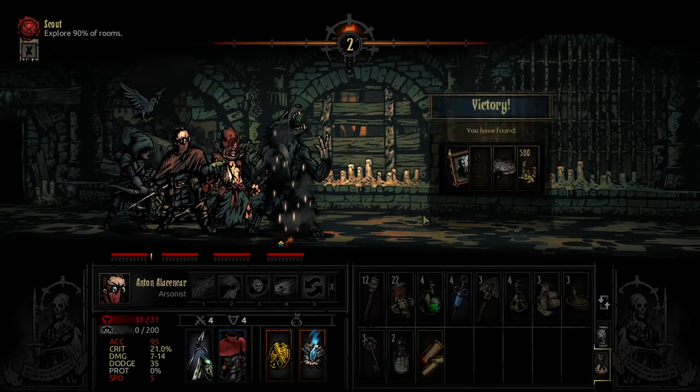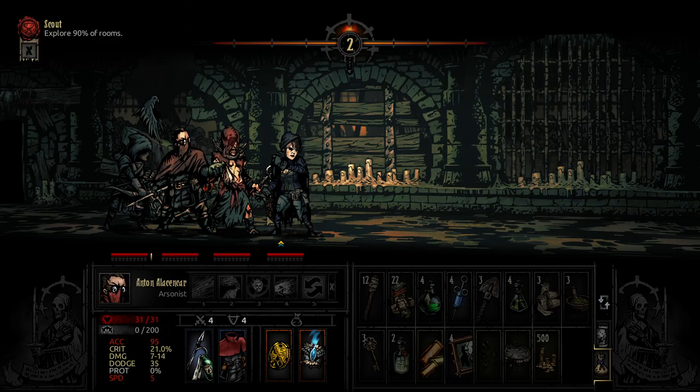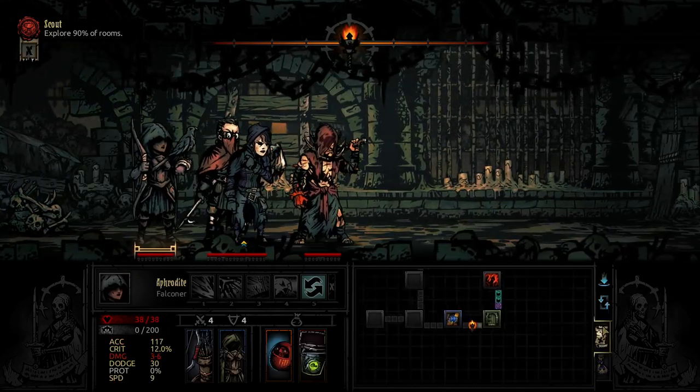And then we'll go for this to get that debuff going. Nice kill on that guy. We want to make sure we kill this guy before the guy up front because otherwise we'll be in for a bit of trouble — he'll do damage to the entire party. But it's not always possible, just what we can get done. There you go — that's a problem. This guy's going to basically lob all his crap all over us and deal a ton of damage. Did he resist that bleed? No, he didn't. Okay, he's dead anyway. This setup of people, we're going to be doing pretty good work, I'd say.